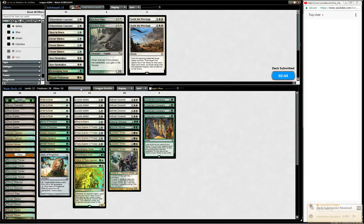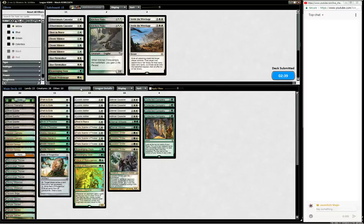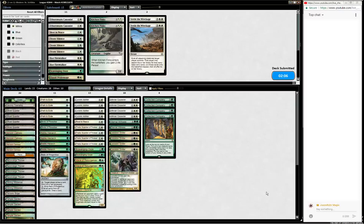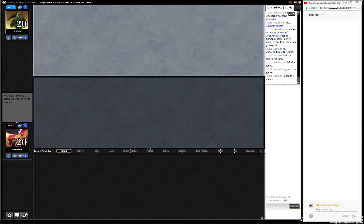Maybe six mana dorks might not be enough - maybe seven is better, but for the first try I'll just give six a shot. We have yet to draw Gavony Township, which can do some pretty cool stuff. Especially with something like Kitchen Finks - we can sort of regenerate them. If it dies and comes back with Persist, we can add a +1/+1 counter on it, which negates the -1/-1 counter. It's like a reset, back to start.